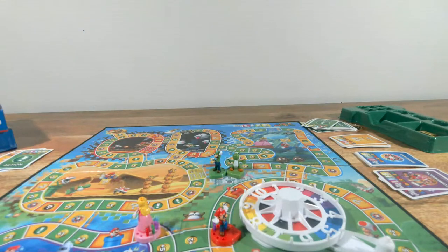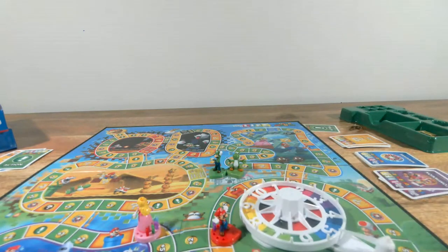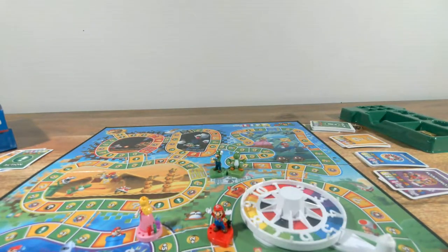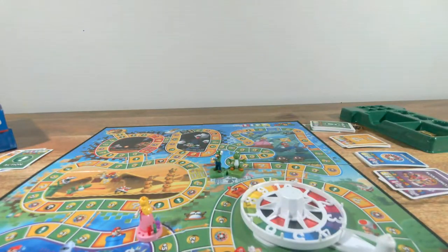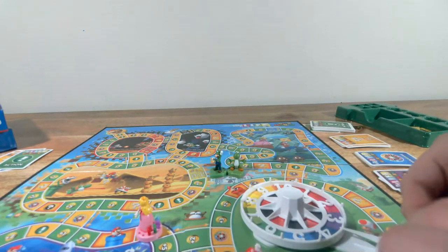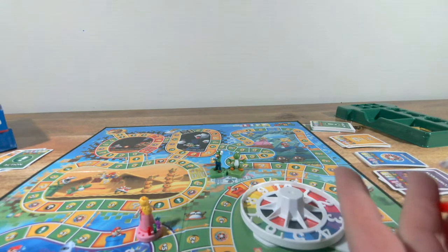I have two stars once again. Mario is struggling — we need to get to a companion card spot. I rolled a four — one, two — boom, I'm on a star! How much does a star cost? Ten. I have ten! I'm going to buy the green star. Pirate Penny thought I was going to give up, but no — Mario is not giving up.